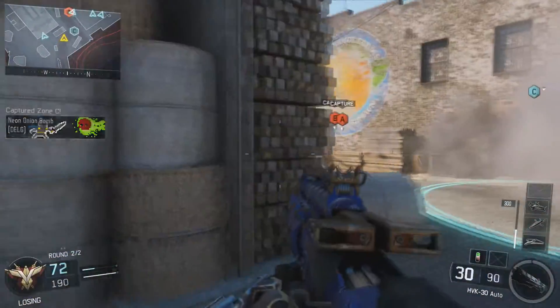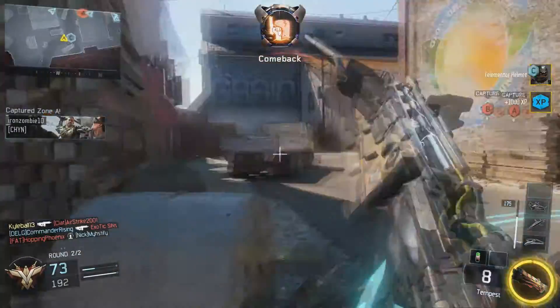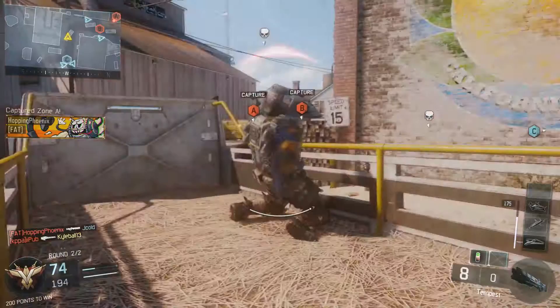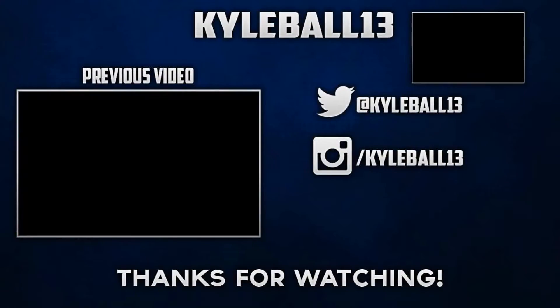If you do enjoy, try out the HVK30 — it's a really good gun now. It fires very quickly, it's the fastest firing assault rifle, so you're going to be using it much like an SMG but you can use it at range. Thank you guys for watching. If you did enjoy, please do subscribe and check out my other videos for more tips on Black Ops 3. See you guys later.